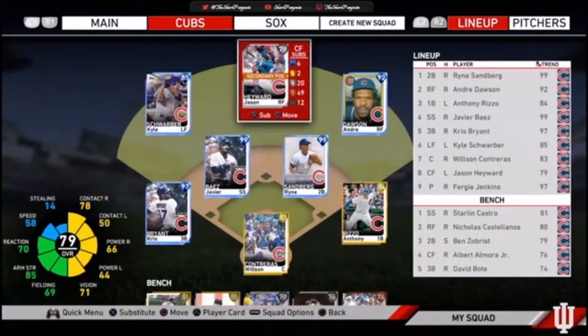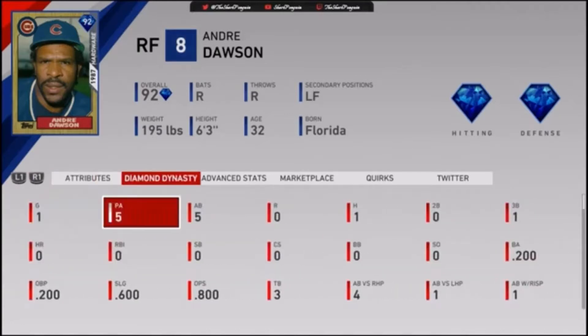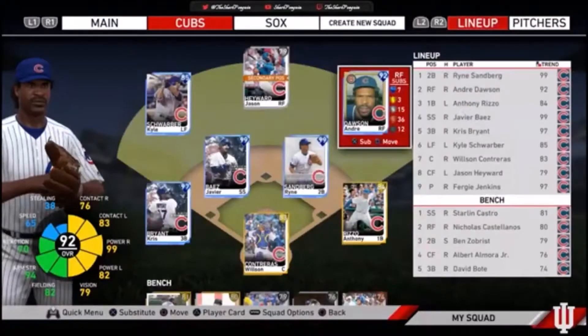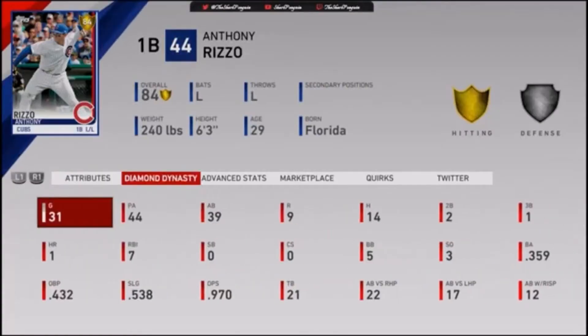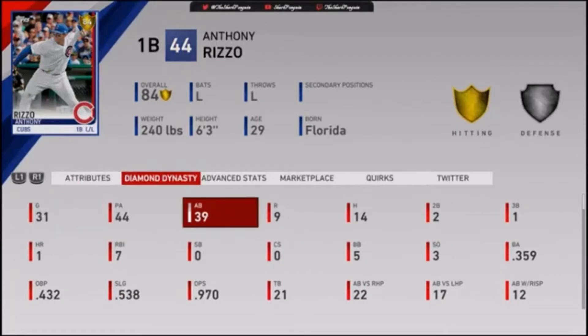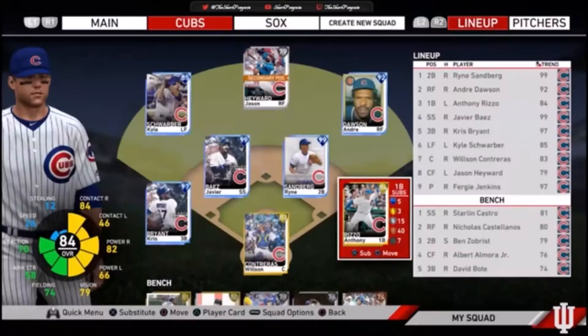Batting second in right field we got Andre Dawson. This was towards the end of his career — he played for the Chicago Cubs because he was a Montreal Expo. We only have one game with him, five plate appearances, .200 batting average. Batting third at first base we have Anthony Rizzo — we've had 31 games with him, batting .359. I'm pretty sure most of these are Diamond Dynasty stats.